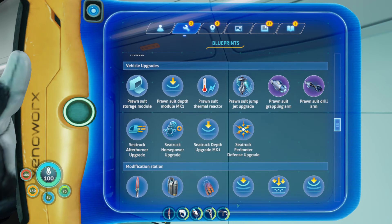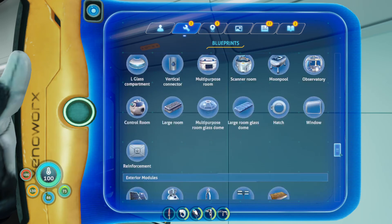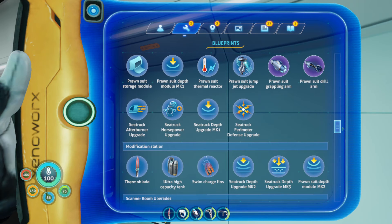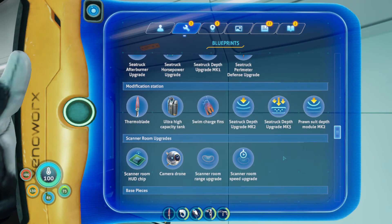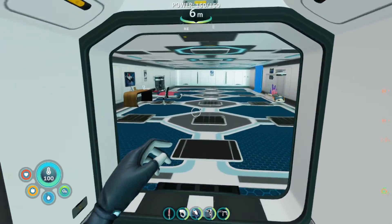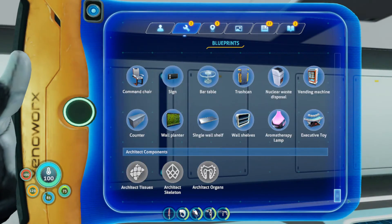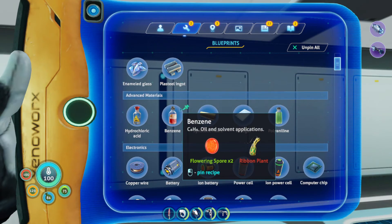We can't make the Prawn Suit Mark 1. Can we make Sea Truck Part 2? We can't do it because we need synthetic fibers. Prawn suit — yeah, I can't do that either, and this one needs kyanite. So what were we getting? The grapple arm. For benzene — how do you make benzene? Oh, this ribbon plant? Do we have any ribbon plants? We only need two right now. I'll drop a lot of the rubies off, the ion cubes, lithium, diamonds. Beautiful.